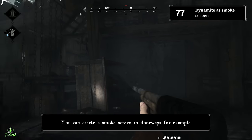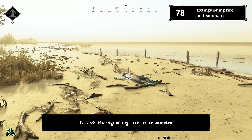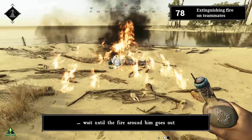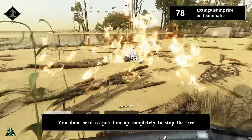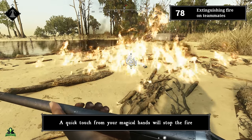Number seventy-eight: extinguishing fire on teammates. If a teammate is on fire, you don't need to pick them up completely to stop the fire. A quick touch from your hands will stop the fire — just wait until you initiate the interaction.